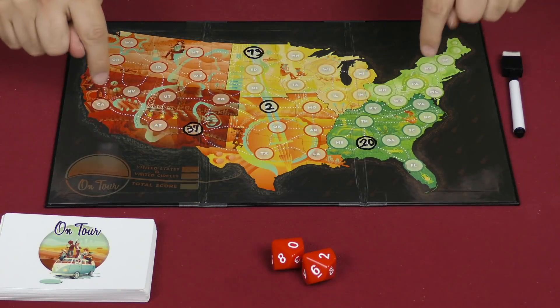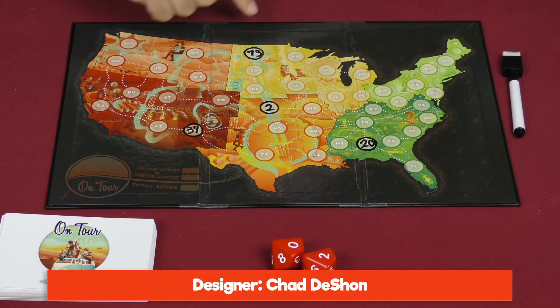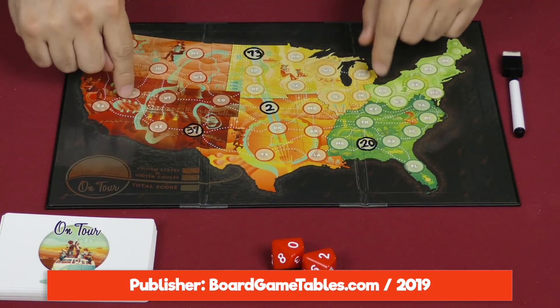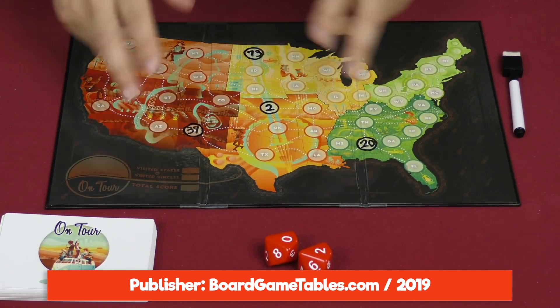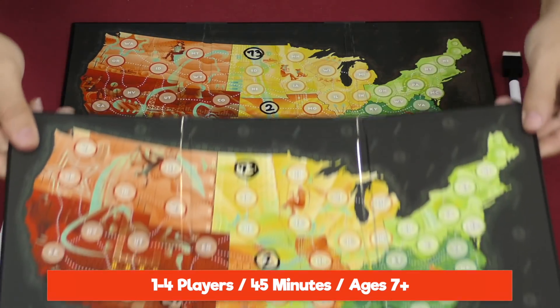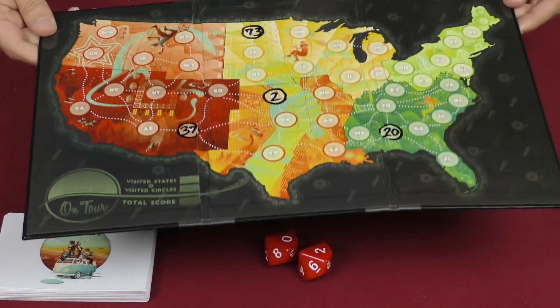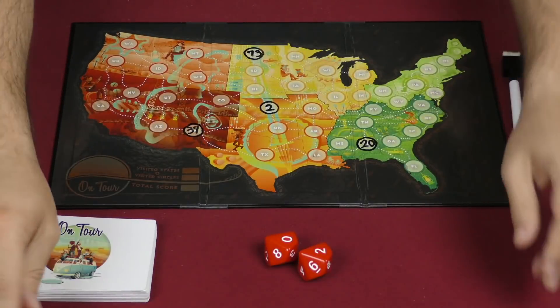In the game, each player is going to have one of these boards, and they are going to, after setup, have four numbers written in here. You would roll the two dice for that, and flip over some cards, and set up the board. Everyone's board is going to be identical, so this player's board would have the same location circled, with the same numbers written in there.